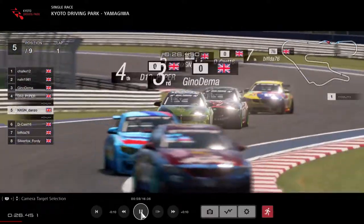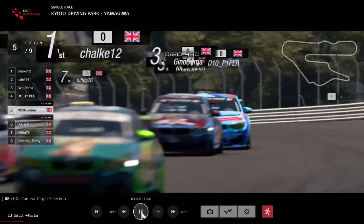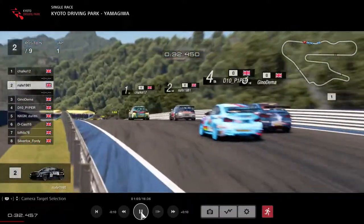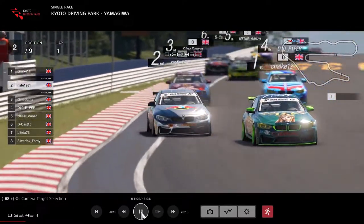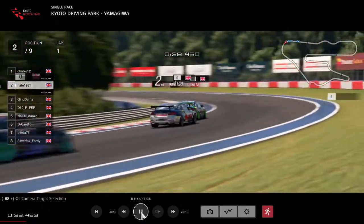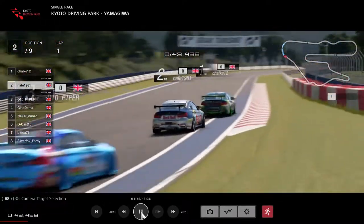Dominator on the back of Danzo there, in a beautiful Viking livery - very shiny, very nice. Coming into another quick left-hander, Chalk leading the way, Nafi very close. D10 Piper up the inside, Gino ran wide there.